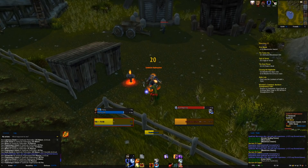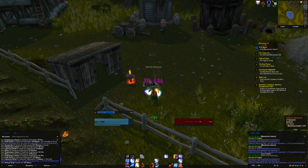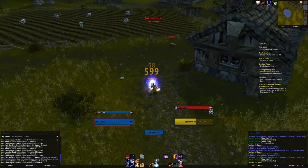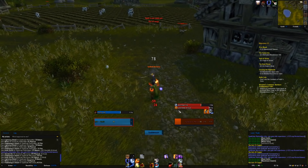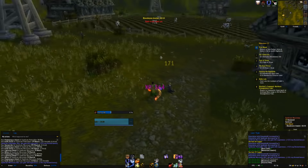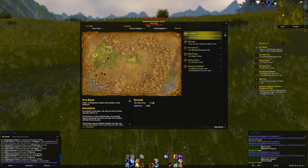A 671 Stormstrike — that's our biggest hit so far. It's kind of making it easy to level now. Two crits in a row! A 599 Stormstrike followed by an Earthshock crit and the mob is almost dead. 10 out of 10 — that is our first quest completed for today, and we're going to move on to killing some Ogres.